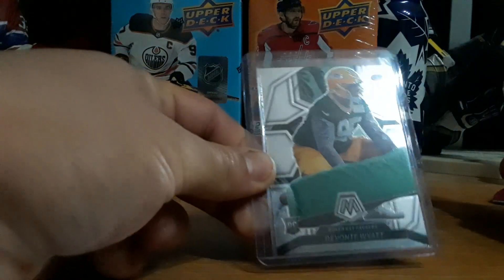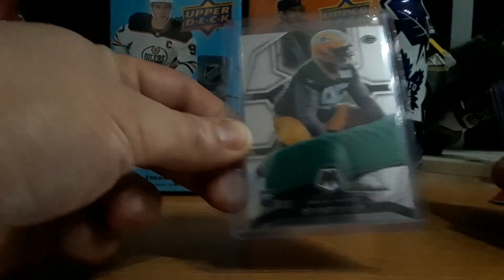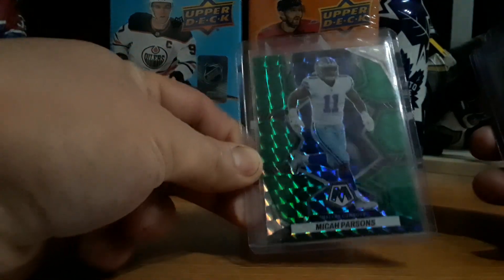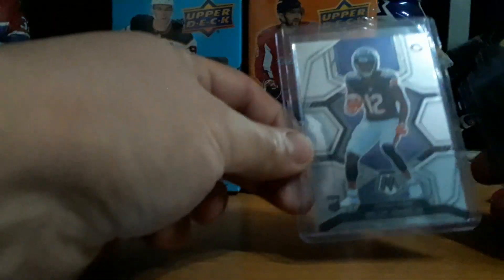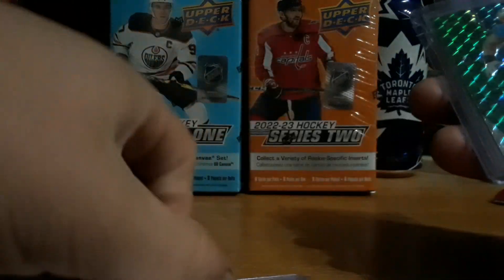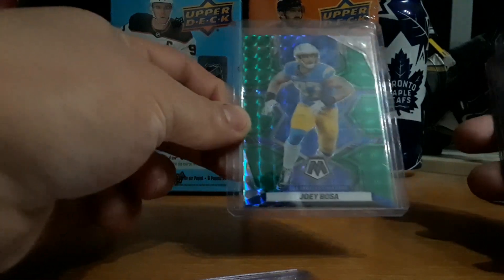I had a rookie card of Devontae Wyatt. Micah Parsons, Green Prizm. Puka Jones Jr. rookie card. I had a Joey Bosa, Green Parallel Prizm.